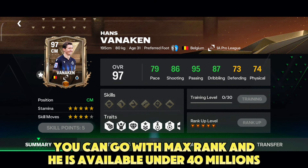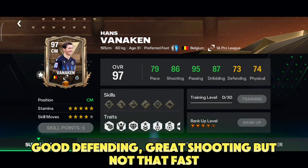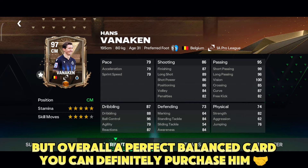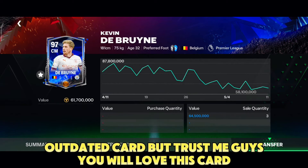He has five star skill moves, five star weak foot — definitely a perfect card. Good defending, great shooting, but not that fast, but overall a perfect balanced card you can definitely purchase. At number six, I would recommend this old De Bruyne card — an outdated card, but trust me you will love this card.